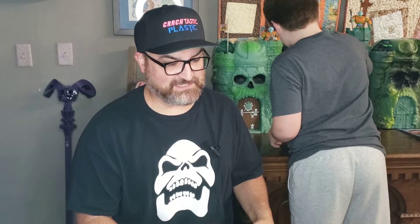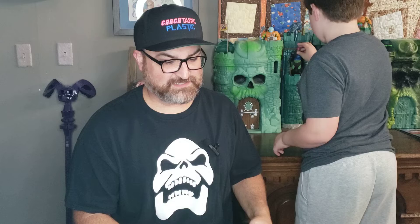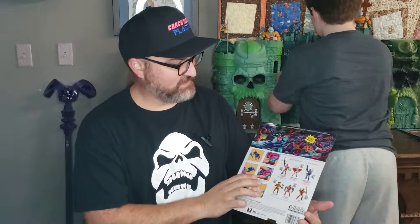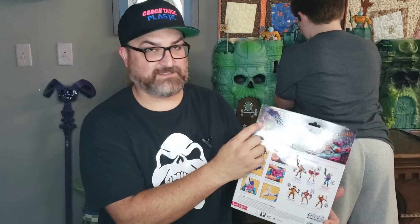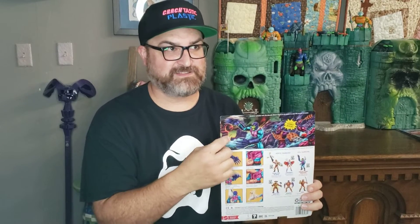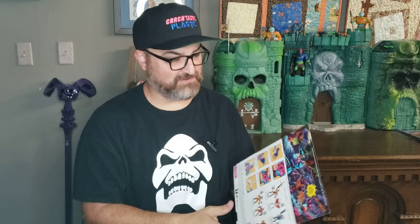Which says: Skeletor attacks with his deadly terror claws in his quest to rule the entire universe. The fun thing with this was that on the back it had the other half of the Eternia Towers. If you had the other Flying Fists back card, you could see the full Eternia Tower playset — which we now know we're getting from Mattel Creations.